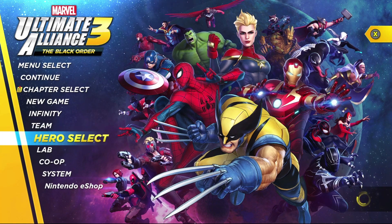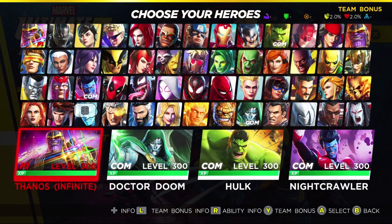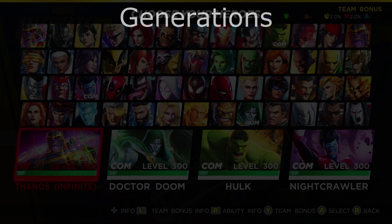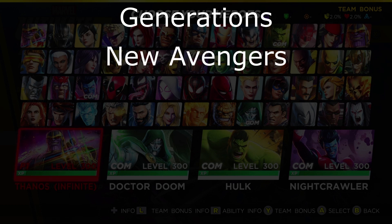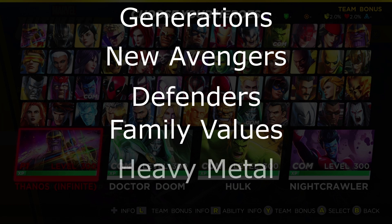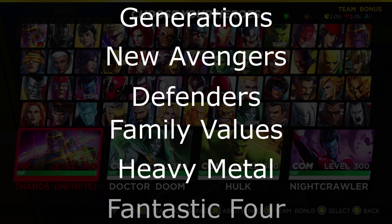There are actually six different categories in which you can have a defense synergy, and you're going to see them listed on your screen right now. Those are the Generations Synergy, the New Avengers Synergy, the Defenders Synergy, the Family Values Synergy, the Heavy Metal Synergy, and the Fantastic Four Synergy.